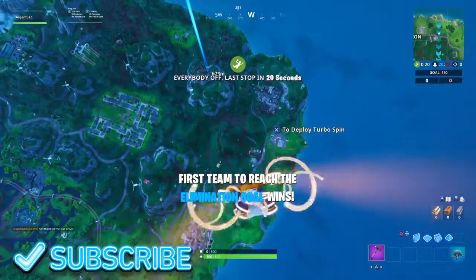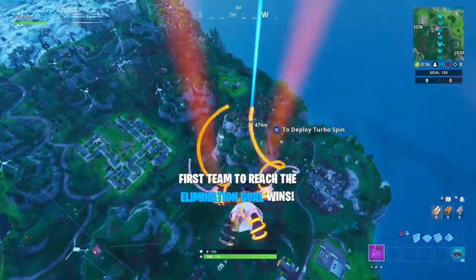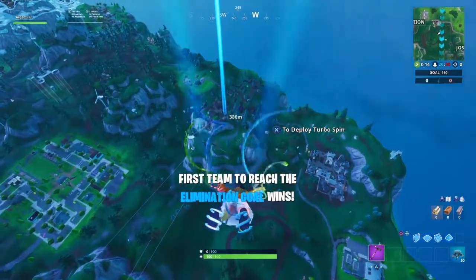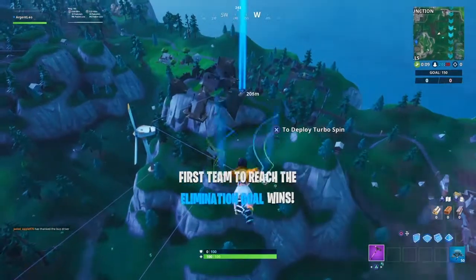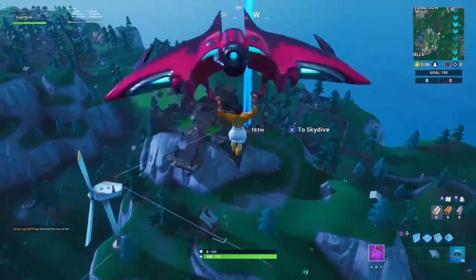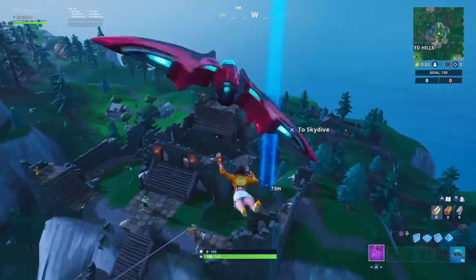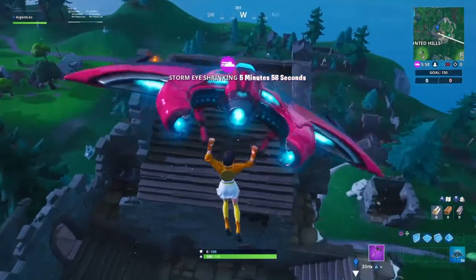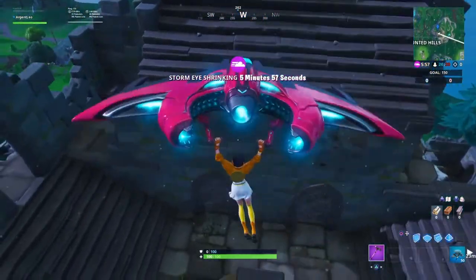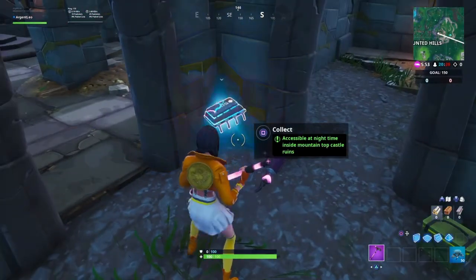You're able to access the chip only at nighttime in Fortnite — it's quite a short time window, and you get the opportunity every other match or so. If you've been approaching the chip every now and then and finding it unavailable even though it was nighttime when you entered the match, it's only accessible for a short while. Once day breaks, the chip will become inaccessible once again.